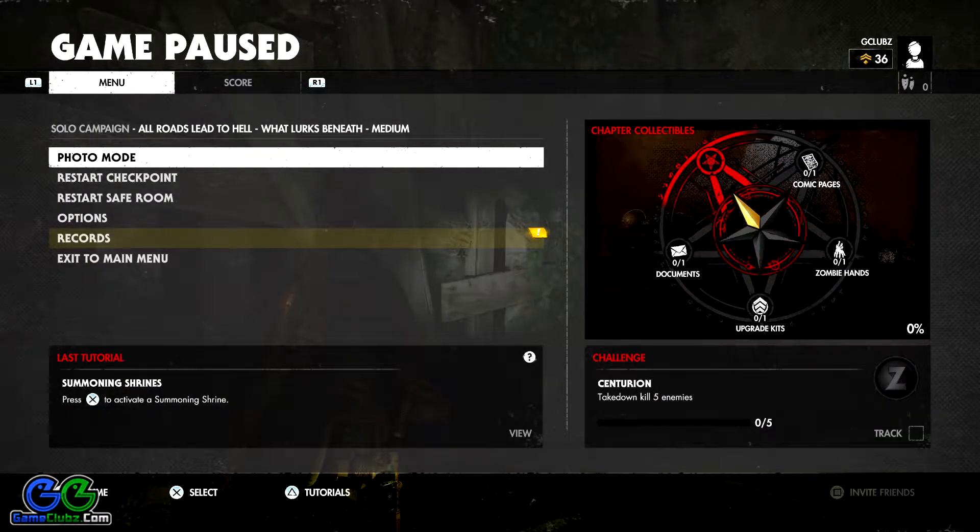What's up friends, here we are playing the second chapter of the seventh mission in Zombie Army 4: Dead War. This chapter is called 'What Lurks Beneath' while the mission is called 'All Roads Lead to Hell.'